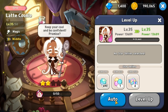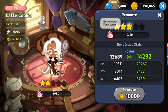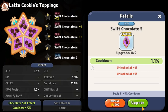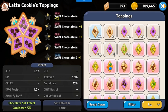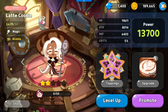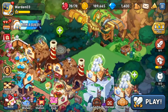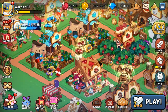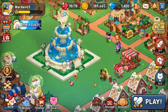Gold is used in promotion — as you can see here with Latte Cookie — and also when leveling up toppings. Gold is a currency you need to rank up your cookies and their abilities. So do not only focus on gacha or the battle system — also focus on what your kingdom is producing and how much it can produce. It's a balance of gacha, episode chapters, and kingdom play.